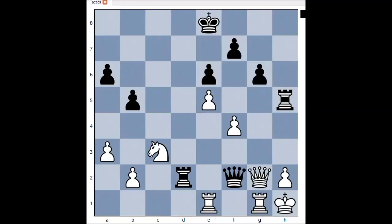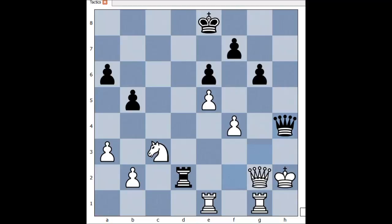It is Black to move and to checkmate in two. Queen takes pawn on h4, checkmate. White captured rook with king. It is Black to move and to checkmate. Queen to h4, checkmate.